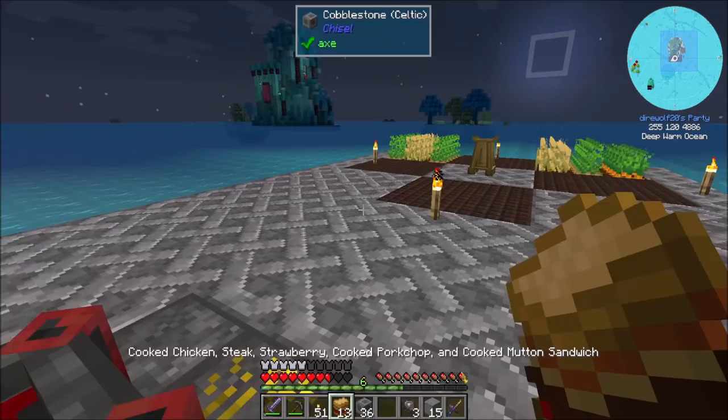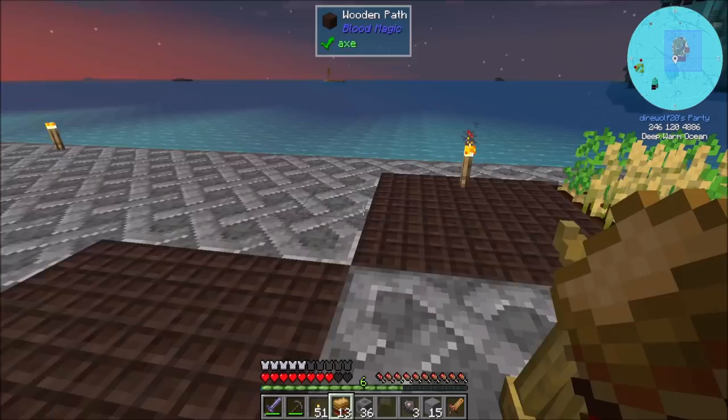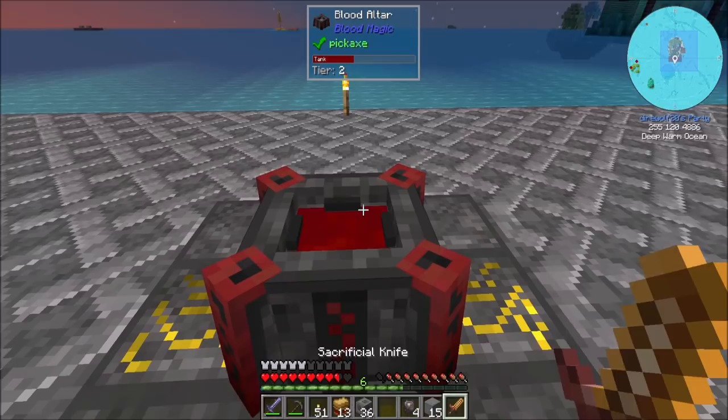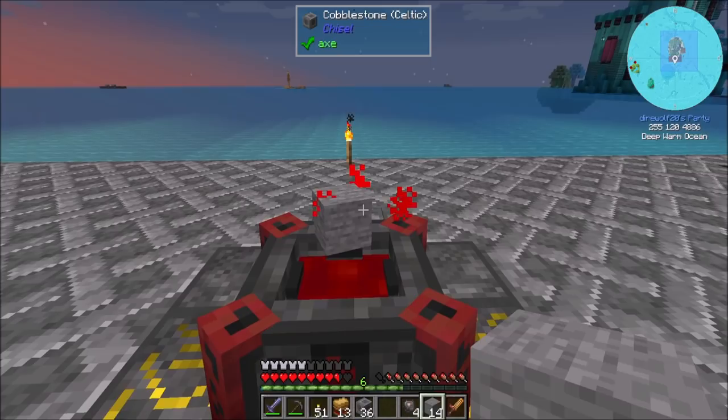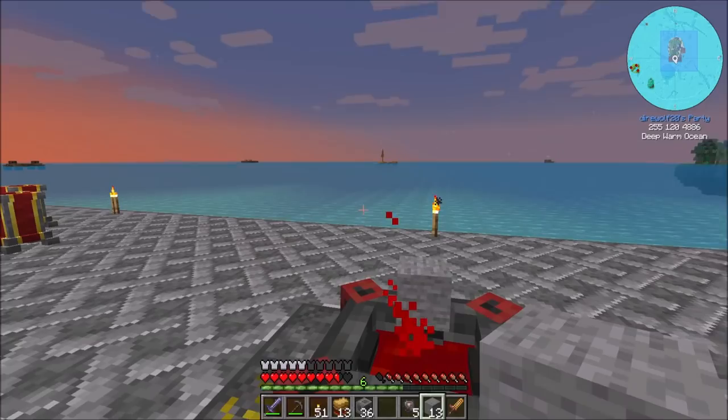So we're going to wrap up the episode here. I'll come back next time — we'll build out the Tier 3 altar. And then once that's good to go, we can check out some growth acceleration stuff, continue along the whole path. Once we get into Tier 3 and 4 with blood magic, you get some really powerful automation — we're probably going to want to automate the blood altar, get some rituals going, some growth rituals — I'm looking at you, mystical agriculture. I want to get back to exploring some of the stuff in this world. An air sigil might go a long way towards exploration. Direwall20 signing off, hope you guys enjoyed the episode, take it easy.